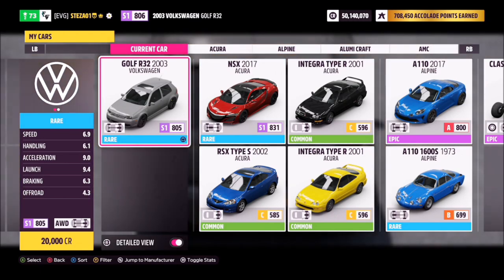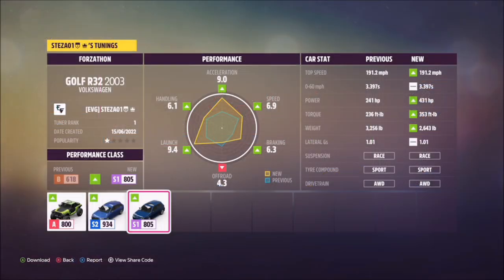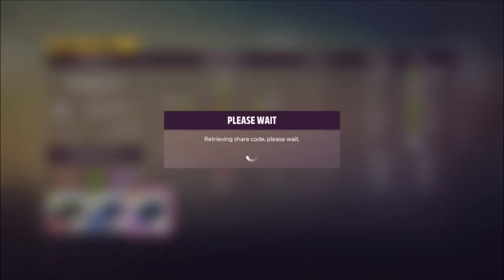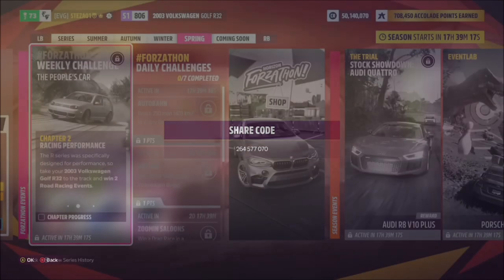Now this is the car in question: the 2003 VW Golf R32. It'll only set you back 20,000 credits, so it's nice and cheap. I've also created a tune for you guys to use — it's called Forzathon. The share code is 264-577-070.